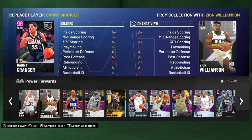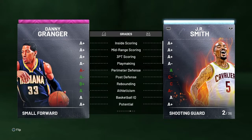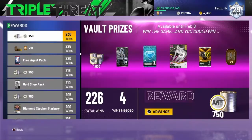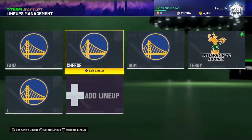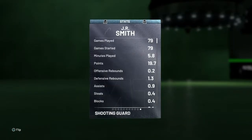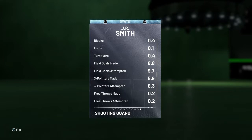I really recommend you pick him up. I should have picked him up when he was 70k, but I didn't. I recommend picking up Danny Granger or JR Smith — one of the two. JR is a little bit cheaper, Danny Granger is going to be a little bit better, but they pretty much do the same thing. JR Smith is averaging about 19 to 20 points per game for me, with about six threes on eight attempts.